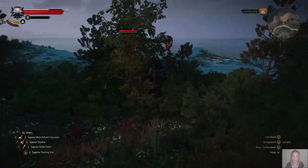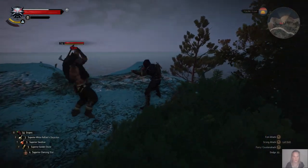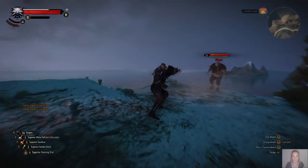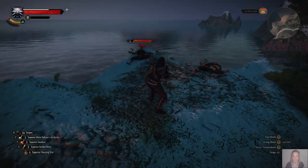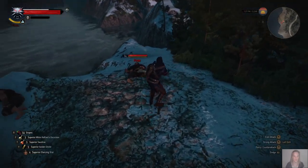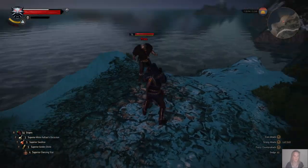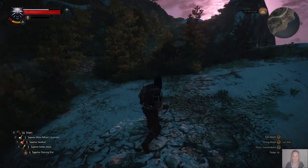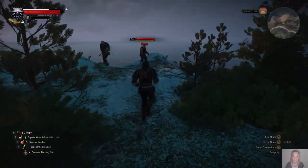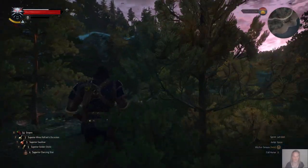Now if they are not near the edge, just wander towards the edge yourself and then roll away and knock them off, which I will do when they get up. Right, four down, six to go. Respawned already this time. Six down, four to go.